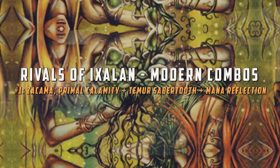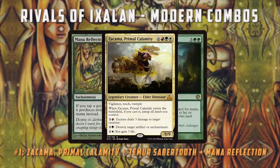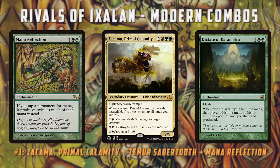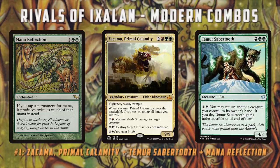Moving on to number one on our list, we have one more Dinosaur combo and this one's pretty spicy. We have Zacama, Primal Calamity, along with Temur Sabertooth, and something that doubles our mana like Dictate of Karametra or Mana Reflection. When Zacama enters the battlefield, it lets us untap all of our lands, which is already pretty sweet. But imagine if we have six lands on the battlefield all tapping for double mana thanks to Mana Reflection or Dictate of Karametra. When we cast Zacama for nine mana, we're actually netting mana — we tap all of our lands, cast Zacama using nine of our twelve mana, and have three mana left over. Then we use Temur Sabertooth to pick up our Zacama for two mana, leaving one mana left over. Then we do it all over again, and every time we go through that process we are netting mana.